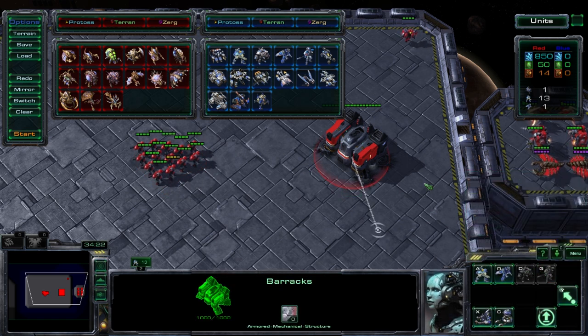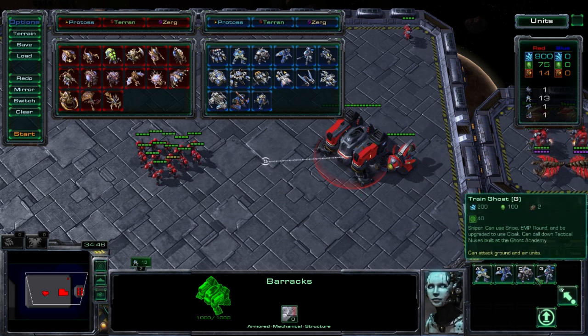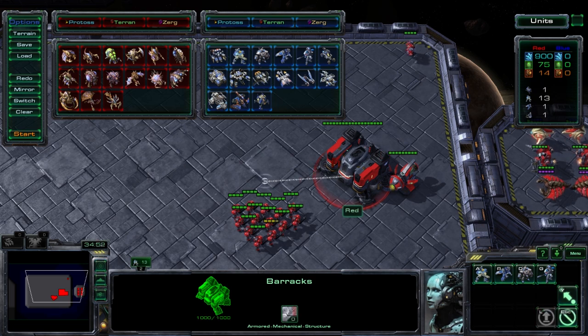The next two units are grayed out because they're higher tech units — they require a Tech Lab attached to the Barracks. Let's go ahead and build that now. You can see it's attached to the Barracks. While the Tech Lab is building, the Barracks will not be able to produce any units, but once it's done we have access to these previously locked units. Let's talk about the Marauder.